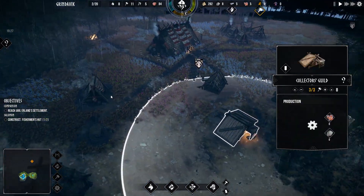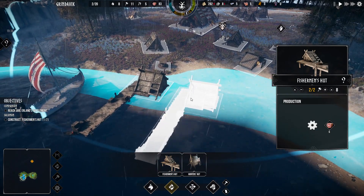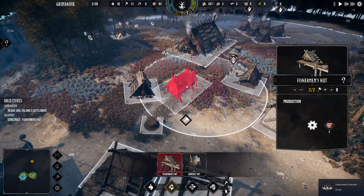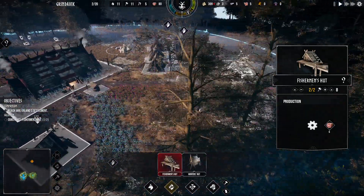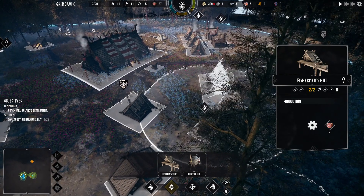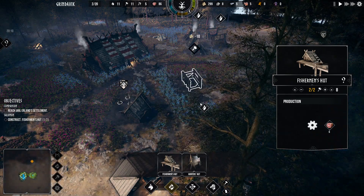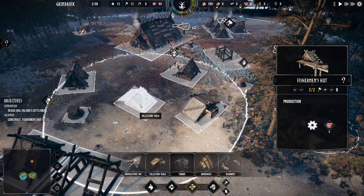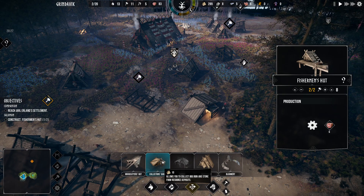Okay, now let's make sure everybody's full. We can build another fisherman's hut — liner right there — and then we'll throw up a hunter's hut somewhere. Let's see where our wells are — we should probably take advantage of the wells. There's basically our little road right here. I want to put up one of these collector's guilds, because it allows you to collect bog iron and stone resources.